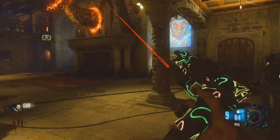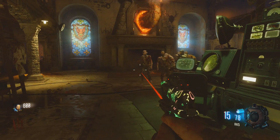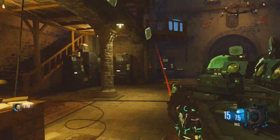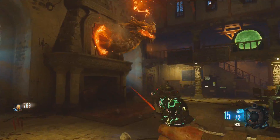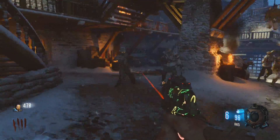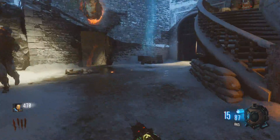What we're going to do first is get the starting bow, which is called the Wrath of the Ancients. To get this, you need to find the three dragon heads located around the map. This first one is in the command center room, and you need to feed around seven or eight zombies to each of the three dragon heads. When they have had enough zombies, they will crumble, and you can move on to the next one.